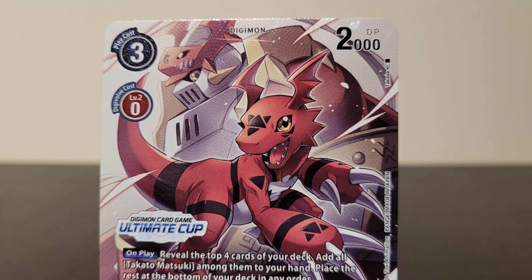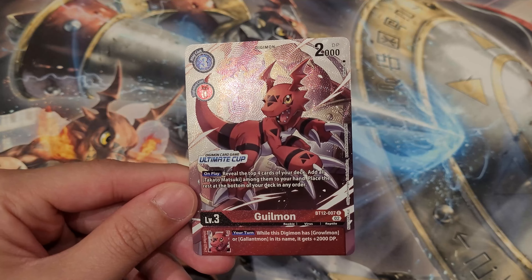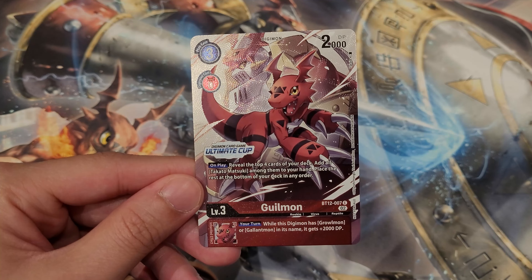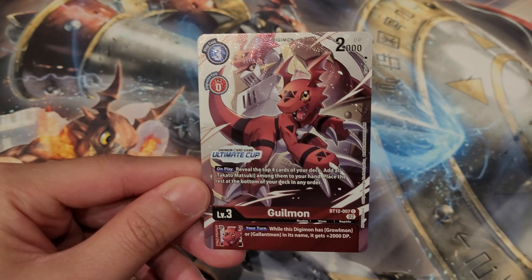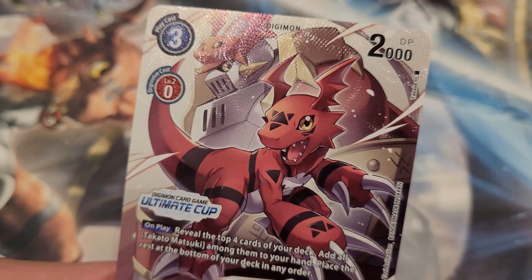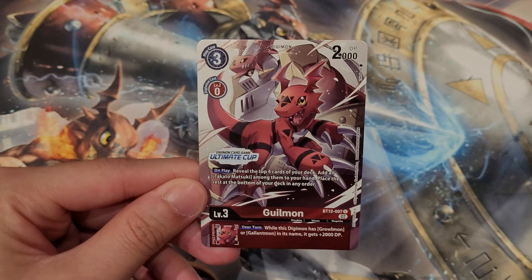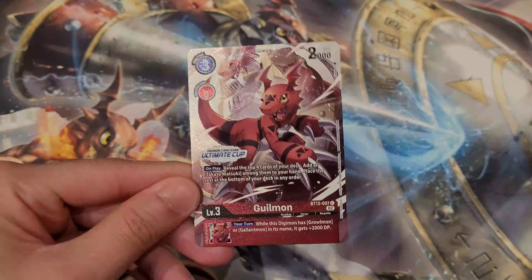They always feature the mega in the background, which looks very nice. This Guilmon has an on-play effect: reveal the top four cards of your deck, add all Takato cards among them to your hand, and place the rest on the bottom. It also has an inheritable: while this Guilmon has Growlmon or Gallantmon in its name, it gets an extra 2000 DP during your turn. It's a really good Guilmon with great value both when hard-played and when digivolving. It has 2000 DP and costs 3 to hard play.